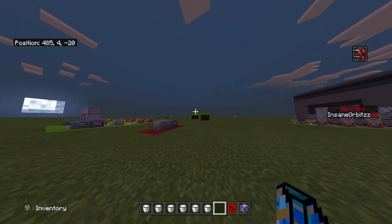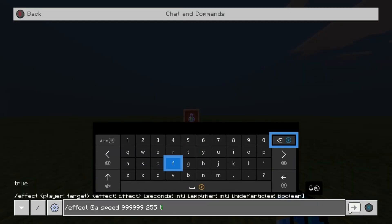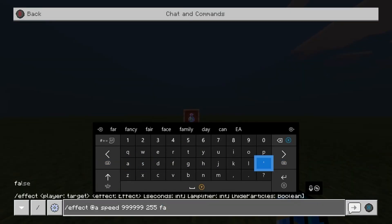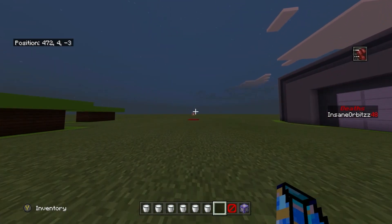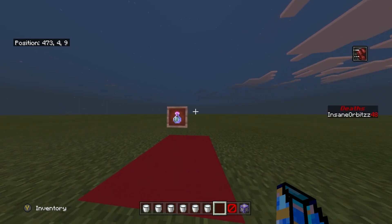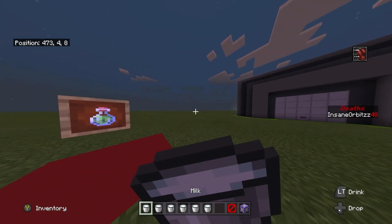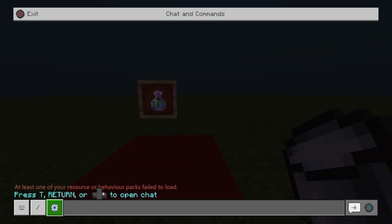If I change the last parameter to false it shows the particles, but when I change it back to true it'll hide the particles and reset the time. Let me drink a bucket of milk to clear the effects.